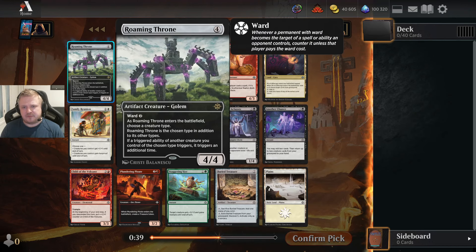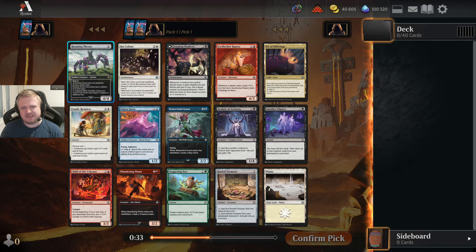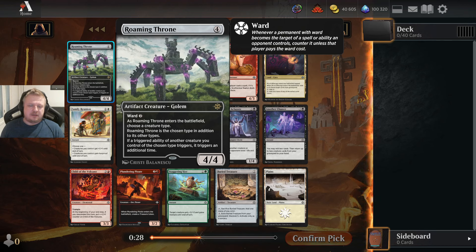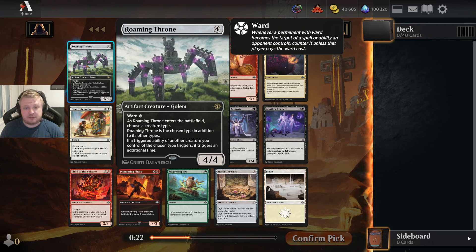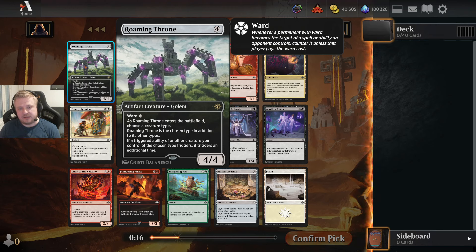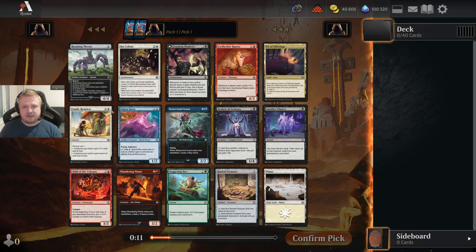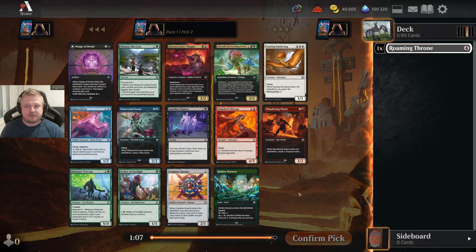The Roaming Throne is a card I'm actually considering taking here. While the Waterwind Scout is good, the Roaming Throne is better than average — a 4-drop in any deck thanks to no color requirements, and sometimes you get extra triggered abilities. The Ward 2 really matters; a 4/4 that is expensive to kill via spells is fine. The Scout and Raptor can be better in blue and red decks, but I'll be flexible and take the card that will definitely go in my deck no matter how the draft goes.